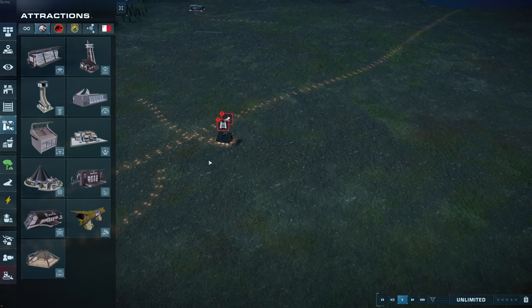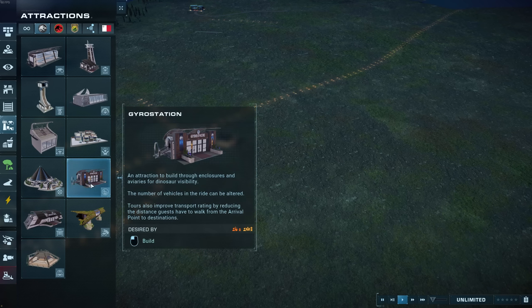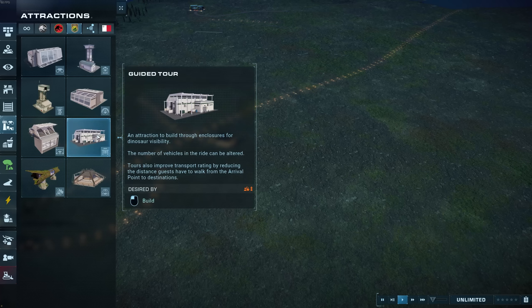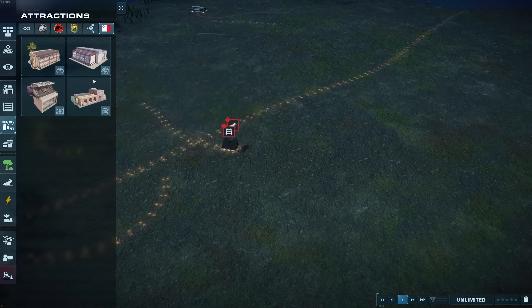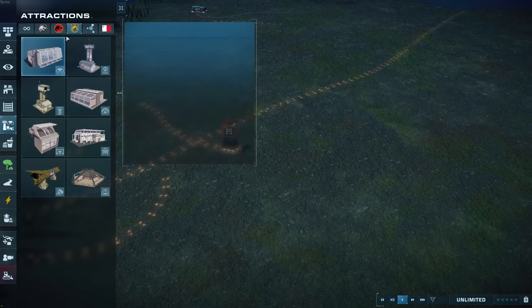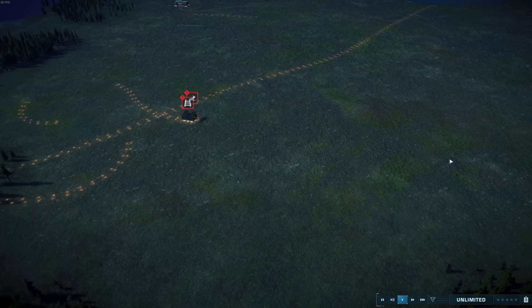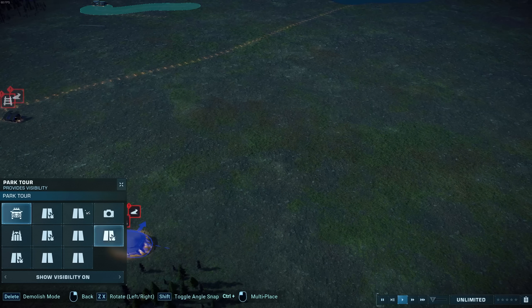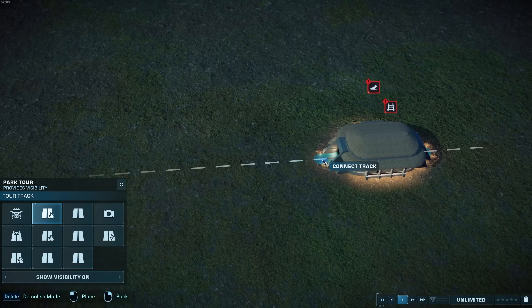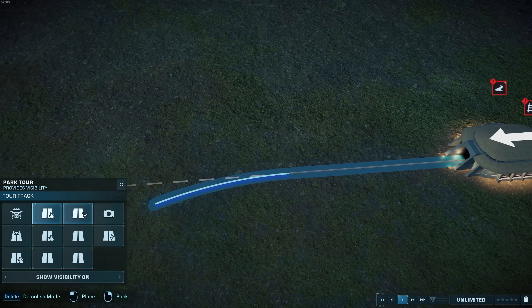Now these new varieties of tracks are available at all stations: gyro stations, Jurassic Tours, guided tours, and the multi-track tour. But also there's a special variety in Jurassic Park Tours, as you can see — there are a few more here. That's because Jurassic Park Tours also have a concrete variety of track.